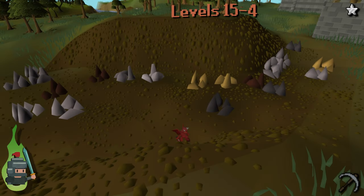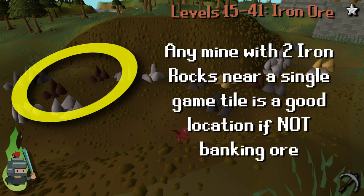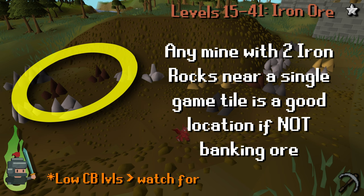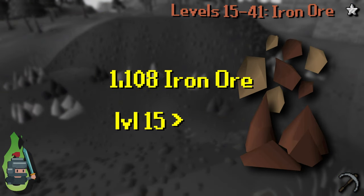Once at level 15, move on to mining iron ore. If you aren't banking the ore, any mine with two iron rocks close together will do — Varrock southwest mine or Rimmington mine work well. You'll need to mine 1,108 iron ore to hit level 41 from level 15.